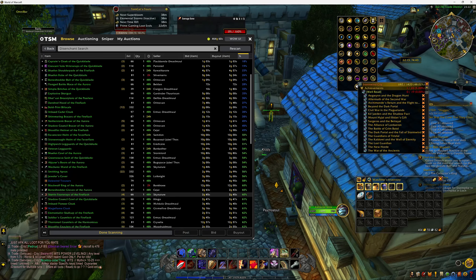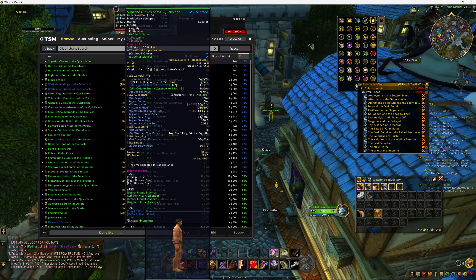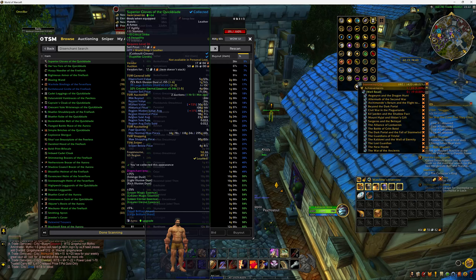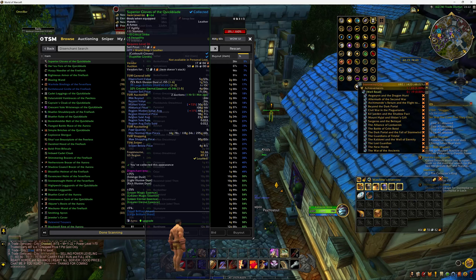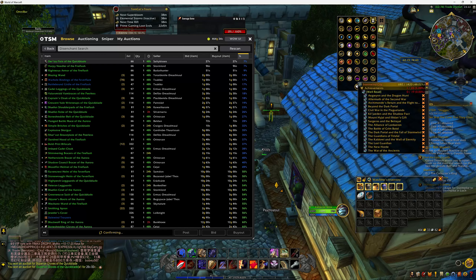Did a bit of a disenchanting scan. According to this, for 26 silver it's going to give me lesser and greater essences, which are usually pretty good — two gold, three gold. Let's go buy them.